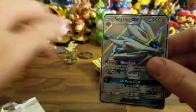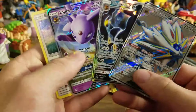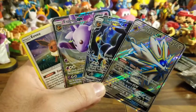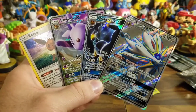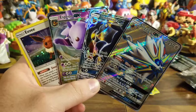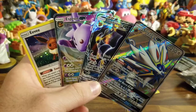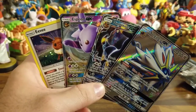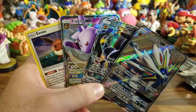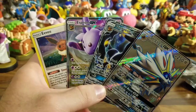Most importantly, we got these bad guys right here: Eevee, Espeon GX, Umbreon GX, and Solgaleo GX. Very, very great. This makes up for the box price — I want to say almost $50. But hey, you got a lot of packs — six packs, plus some promos, and we got that Solgaleo GX. I'm pretty sure we made our money back. That's going to be it for today. Thank you guys so much for watching. Tell me what you want to see me do next. Subscribe if you want, it's free. My name is Pokeman Cody and I'll see you guys next time. Toodles.